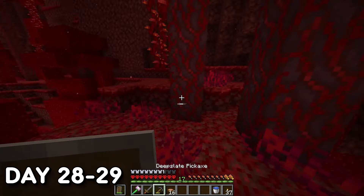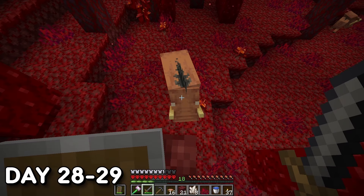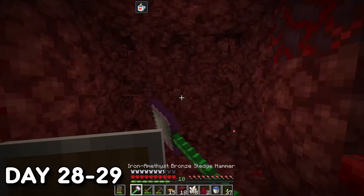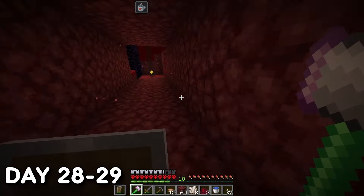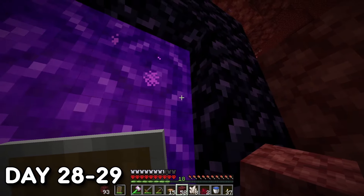Days 28-29. I went back into the Nether to face my fears. Came into close contact with a few Hoglins and Piglins, dealt with them with ease, and with my new Tinkers tool I utilized its digging properties to dig a 3x3 tunnel to safely traverse the Nether. All broad variant tools within Tinkers are capable of digging in 3x3 areas, with some exceptions like the broad axe and vein hammer.